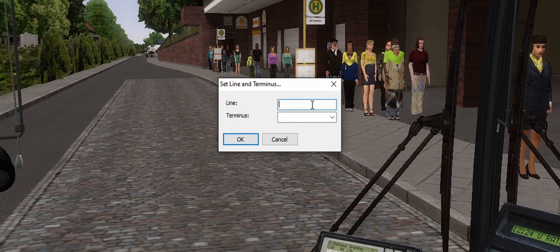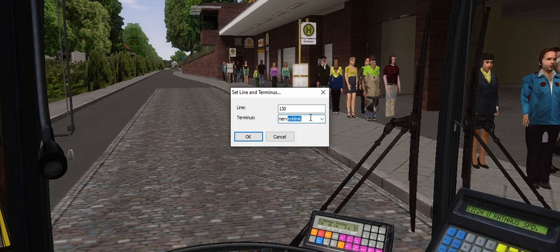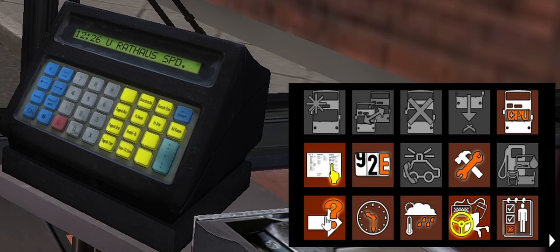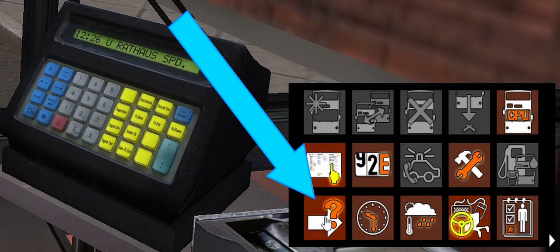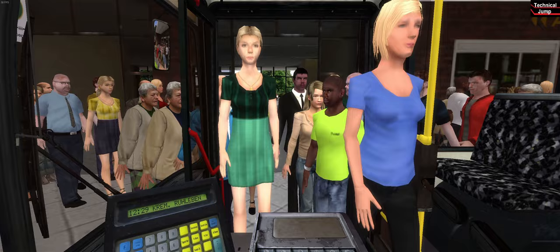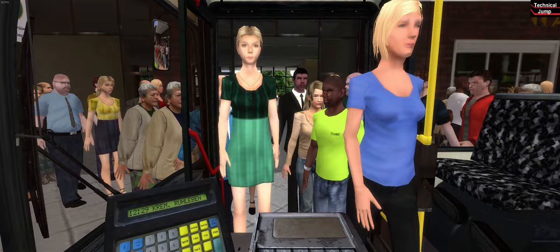You can also set the route manually via this icon, in which you have to enter the line number and destination. I don't recommend this because this method doesn't work for a lot of DLC buses. When you have the route, click on the arrow icon so you know where you have to go, and fast forward until two minutes before departure time. Then drive to the first stop, and when the passengers are boarding the bus you've done everything right.